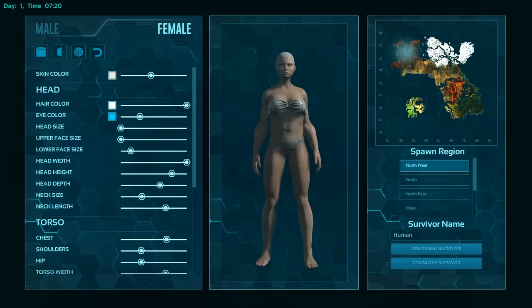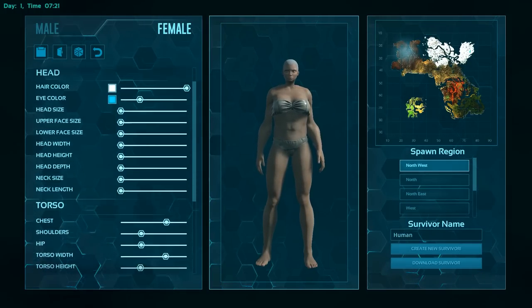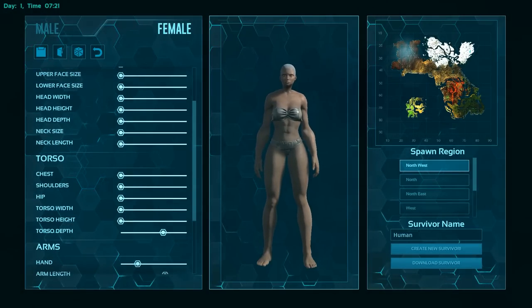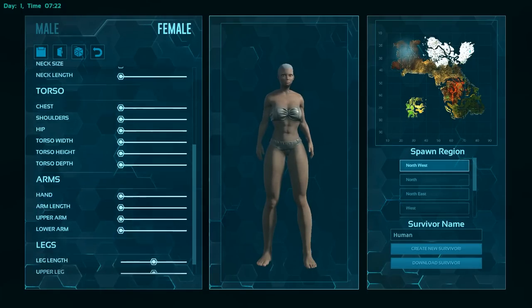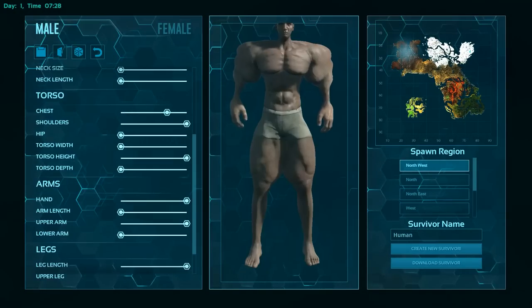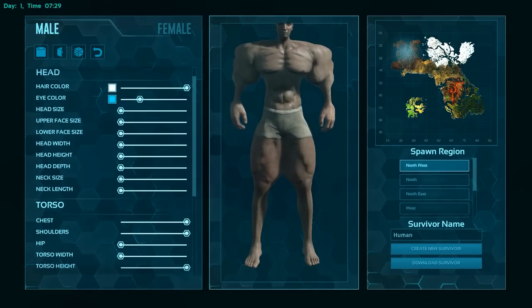With that being said, there is a small benefit to making your character female and dialing the sliders all the way down as small as you can, as the hitbox for your character will shrink accordingly and could give you an advantage in PvP fights. This really only applies to close-quarter fights or if you're trying to hide from other players, so in endgame content it really doesn't matter too much.